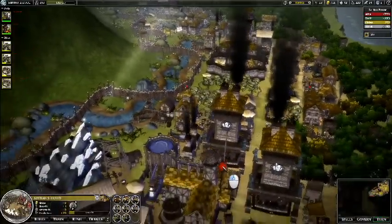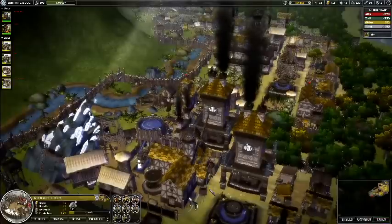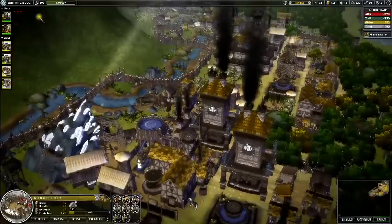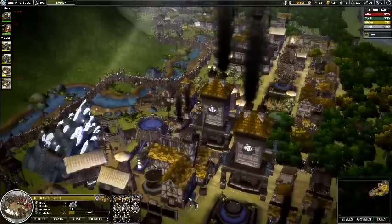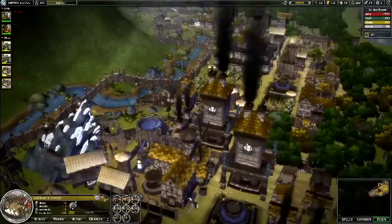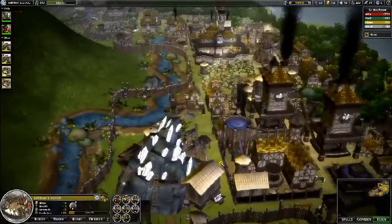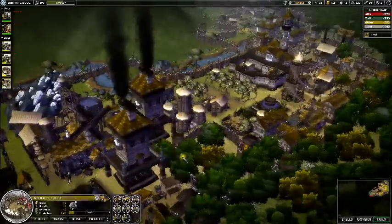I started this one as Gildan, which you can probably tell by the golden rooftop colors. For the first 150 turns — I'm at turn 300 just about — so for roughly the first half of the game, I decided to just stay in my capital and build everything I possibly could, and just ignore the army aspects. That's how I like to play Gildan, because they seem like a huge builder race that wouldn't really start wars until the endgame.